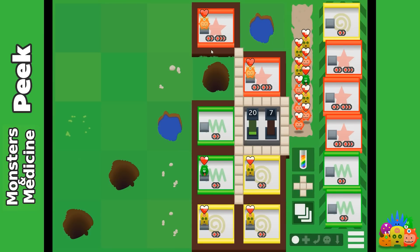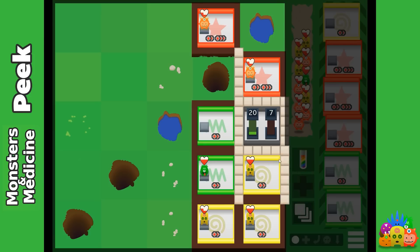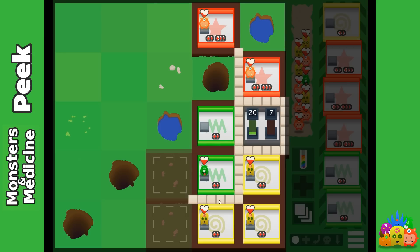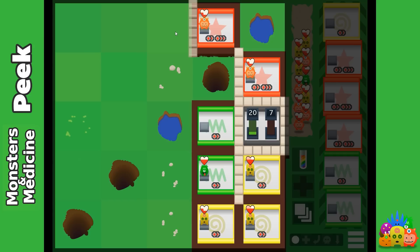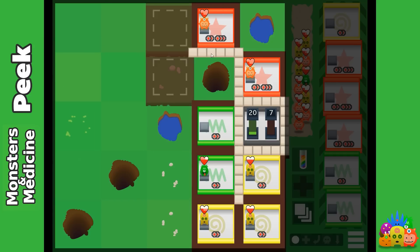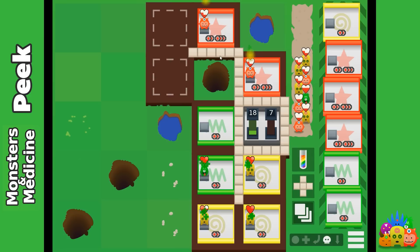I'm going to build another red room here, and since my building space is now filled, I have to build a new corridor. That's what I did earlier too. I can attach it to basically every slot here, and it always attaches to two rooms, but if I build it here, nothing happens, obviously. So I'll expand here or here — since this has more potential, I'm going to expand here.